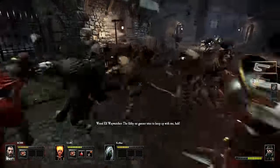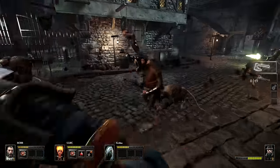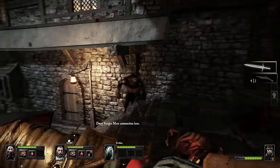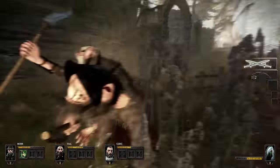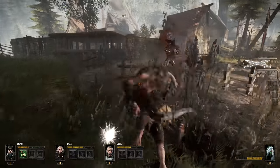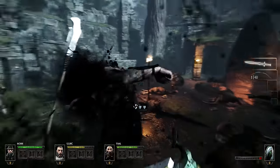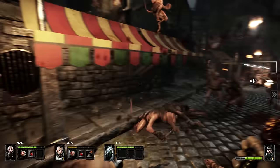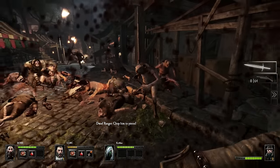Each weapon type provides a different way to hack, slice, stun, and disrupt the enemy. Utilizing a weapon to its full potential involves both quick positioning and precise execution, be they well-placed headshots that penetrate armor or sweeping strikes that slam multiple enemies.